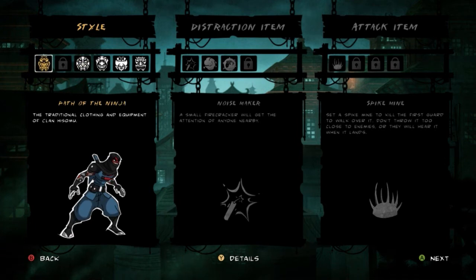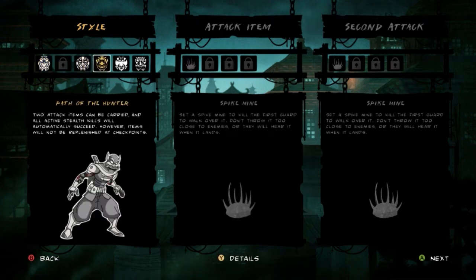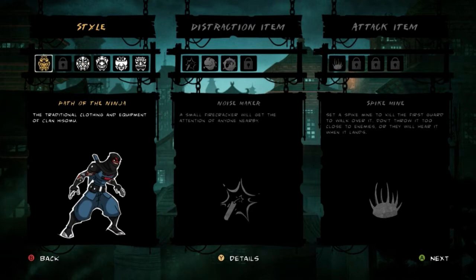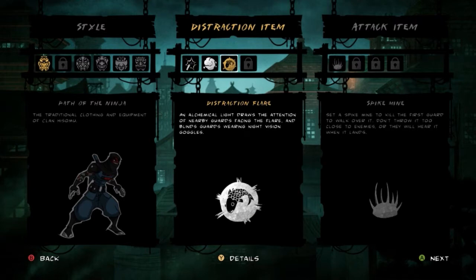I think I like Path of the Hunter the best, but for this next stage I'm just going to stick with the normal style. Because like I said, I only have spike mines and I don't want to limit myself. You can change it mid-stage — you can find the upgrade stations and swap your loadout on the fly. But yeah, I have yet to try out this distraction flare, but I think we're still going to wait. The smoke bombs just do good.